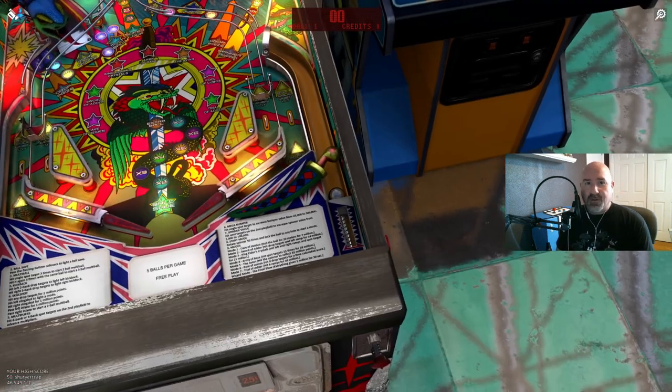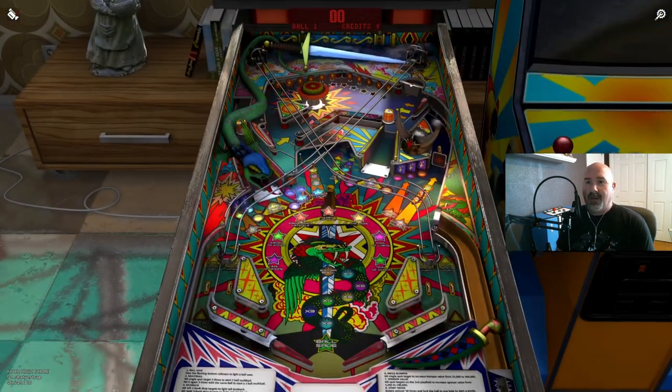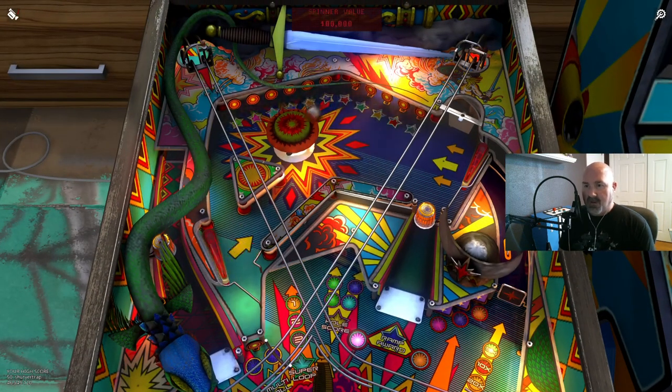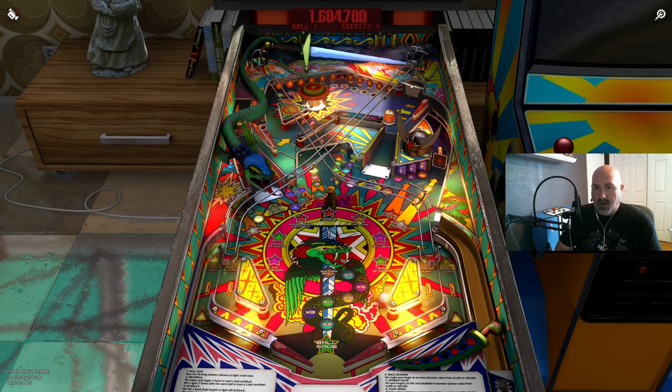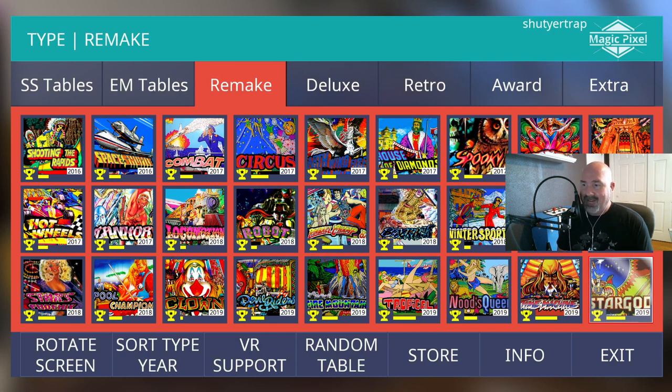Our first table — I didn't even notice which one — we're going to launch the ball and find out. You can see this has a little of the Black Knight approach with the ball layout. That is all the time we have on this particular table. What table was that? Oh, we were playing Star God — I didn't have my thing on the correct thing.